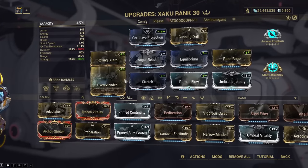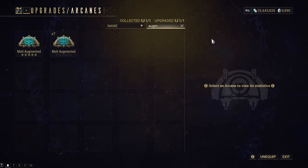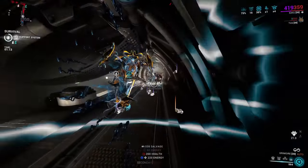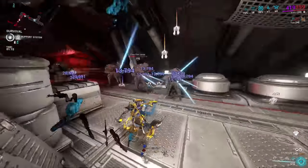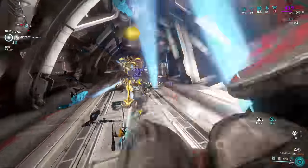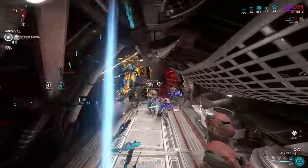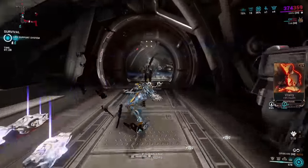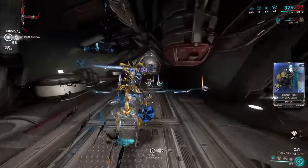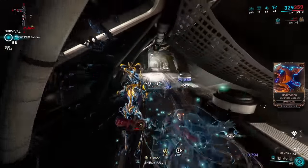Yes, we're using the good old invisible doggo for Stalk, since our abilities do all the talking. This build is very destructive right out of the gate, but if you're doing endurance it still holds up perfectly. The trade-off from my previous build is that you have to cast more, but that's not a problem since you can be invisible and cast whatever you like. If you don't have the strength Archon Shards, Corrosive Projection still makes this build strip 100% straight out the gate. You can also replace Efficiency with Molt Augmented if you really want the guarantee, and for endurance I'd still recommend my previous build for the extra duration, or replace Umbral Intensify with Continuity and Efficiency with Molt Augmented to make it ramp up quicker.